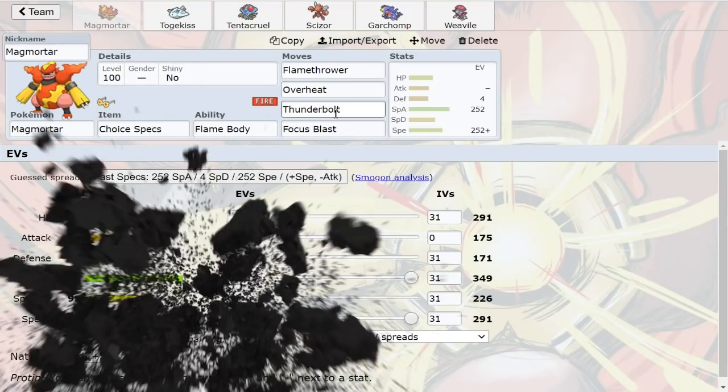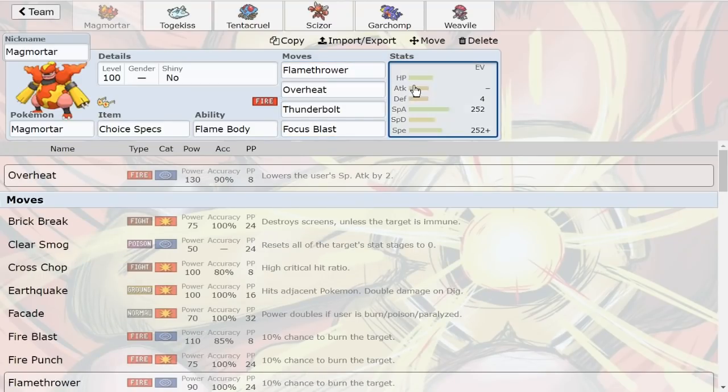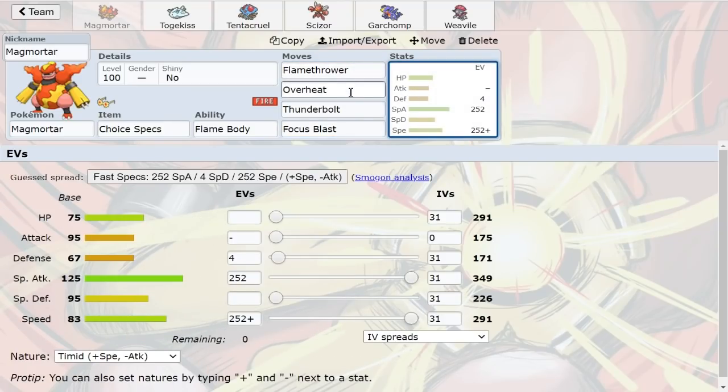We got Specs Magmortar with Overheat, Flamethrower, Thunderbolt, and Focus Blast. Focus Blast, obviously, for Tyranitar and Heatran. Thunderbolt for the Water types. Flamethrower and Overheat just kind of nuke things. Special Defensive Gliscor takes like 84% to 99% from Specs Overheat — just to give you guys an idea of how much it takes from this Pokemon.